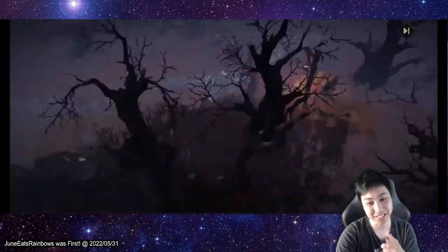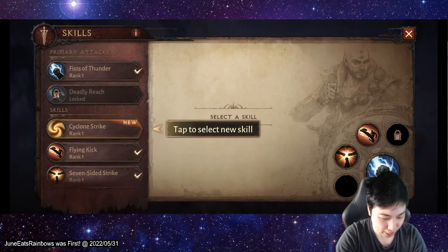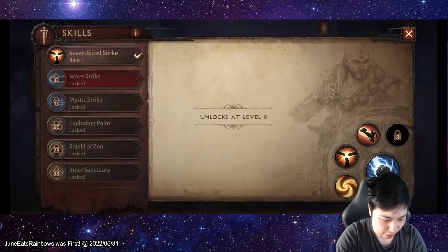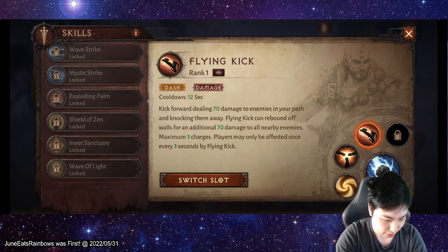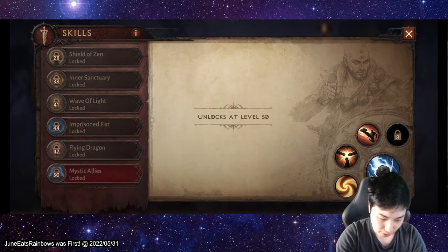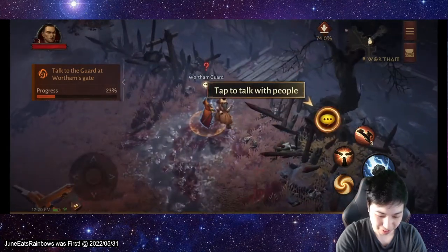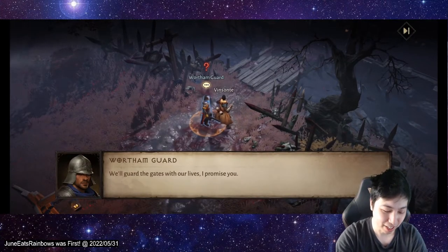Did you have a skip button? That's good. New skill available — let's see what we got here. Cyclone Strike. Blind Kick. I'm assuming you just have to equip it, put it in the third slot. Let's check out the skills. Do they have gems and stuff as well to customize these? Hewed of Zen, Weave of Light, Inter-Sanctuary, Imprisoned Viss, Mystic Allies. Why not just change the attack button? Okay, maybe that's not a good idea, like in case you're fighting.